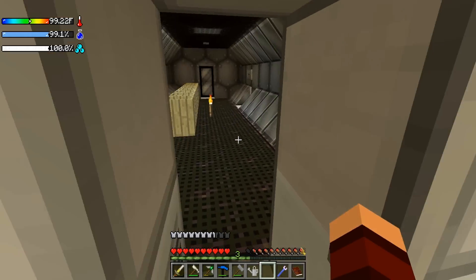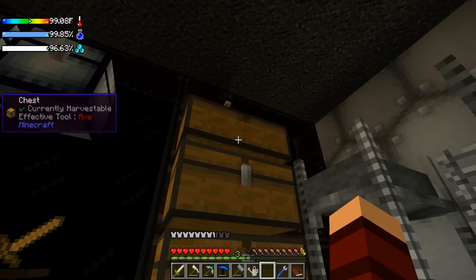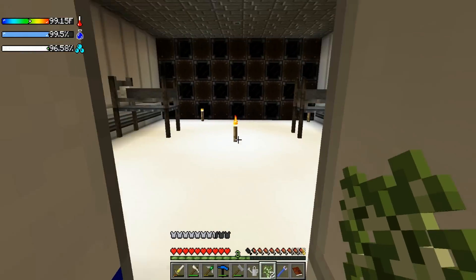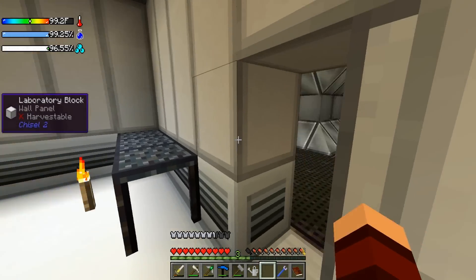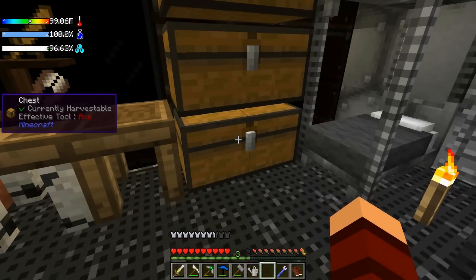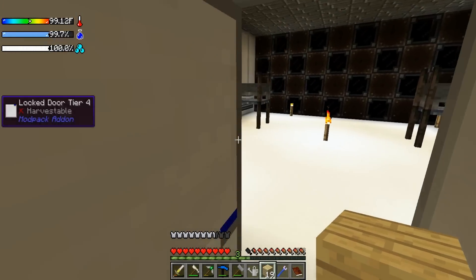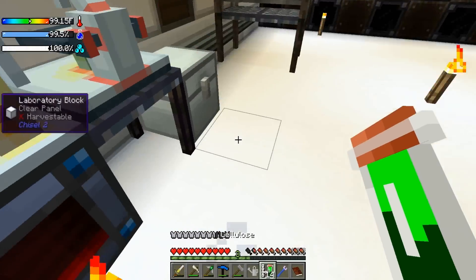Cellulose — this one I actually know pretty well. Cellulose you can get from most plant-based things such as saplings. Let's go ahead and grab a couple of saplings and throw them in here. It did not take it, did not make one. Let's grab some leaves — I think we can get it from leaves, I think we can get it from wood possibly. Let's just grab 19 wood and put it in until we get what we need. And boom, there we go — we got the cellulose.